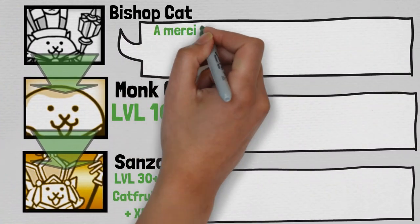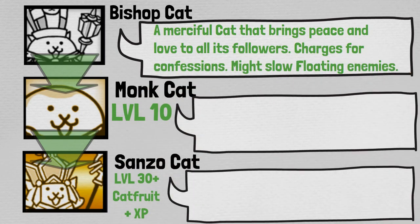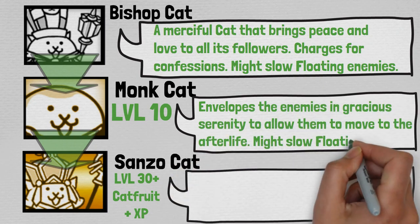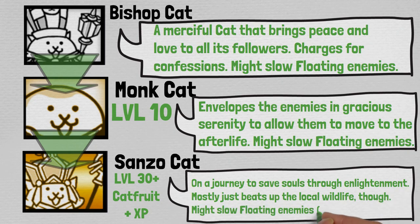Starting out with Bishop Cat himself, whose description reads: 'A merciful cat that brings peace and love to all of its followers. Charges for confessions, might slow floating enemies.' And then at level 10 it evolves into Monk Cat, whose description reads: 'Envelops the enemies in gracious serenity, allowing them to move to the afterlife. Might slow floating enemies.'